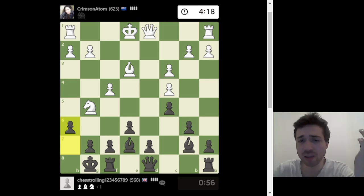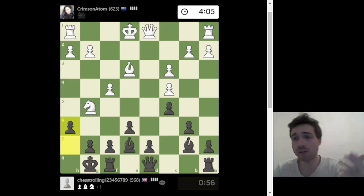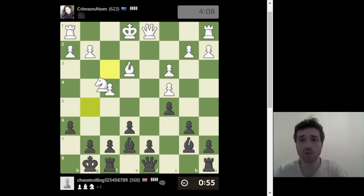I'm winning material — up one extra pawn — and if I were to trade queens I'd be fully developed, which is good. That extra pawn in the endgame means a lot because a pawn is a future queen. He's going back.